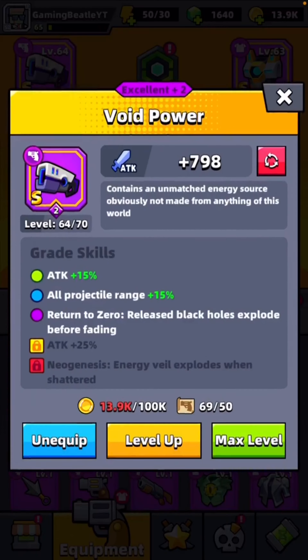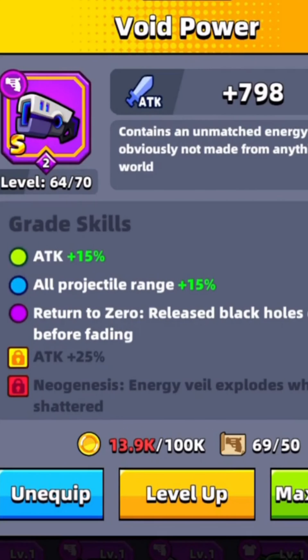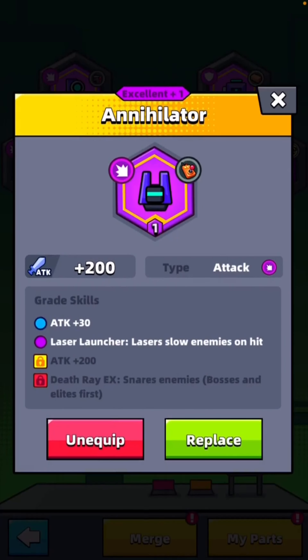Going into Chapter 21. I am using the Void Power Excellent Plus 2, level 64. I have attached the Tech Part Excellent Plus 1 Annihilator, which makes the Laser Launcher slightly better — adds a bit of extra attack, plus 30, and slows enemies on hit.